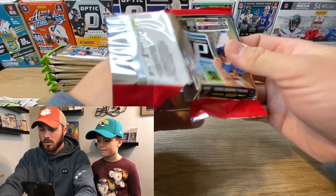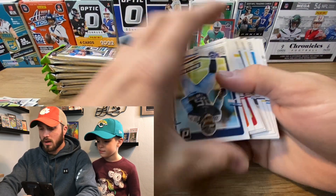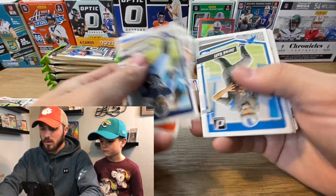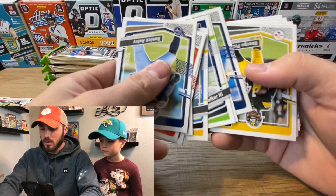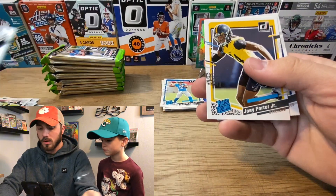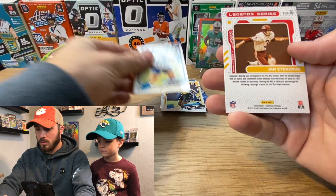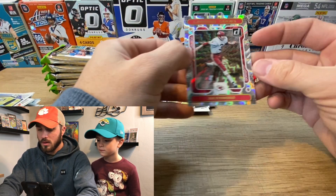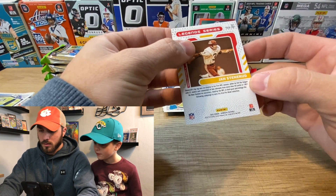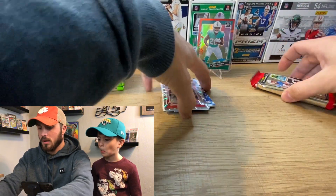Cool little rookie card, nothing crazy in that pack. Moving on to the next pack, flying through some base and getting to the rookies. Joey Porter Jr. is pretty good, Evan Hall as well, and then we have a Legend Series card — an old-school kicker. Very cool throwback.